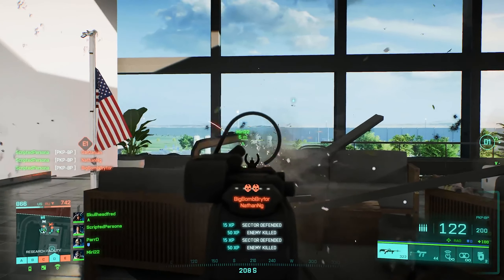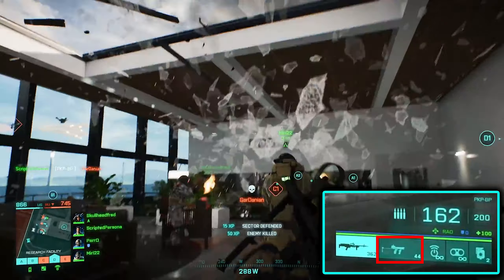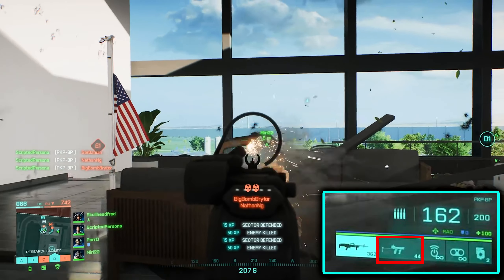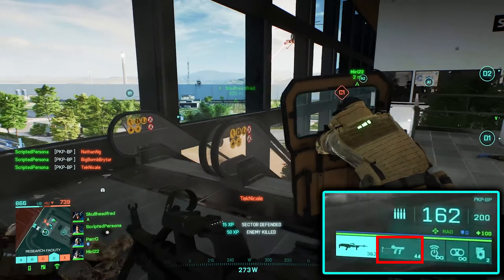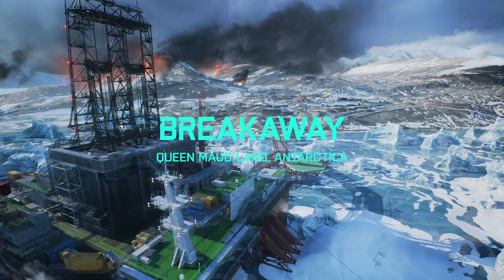Another thing I noticed — down to the right, that doesn't look like a regular sidearm, it looks more like a fully automatic pistol of some kind. The beta didn't have many attachments for sidearms, but it looks like the full game will have a lot of them, so that's really cool. Moving over to the map Breakaway.